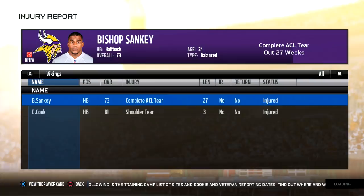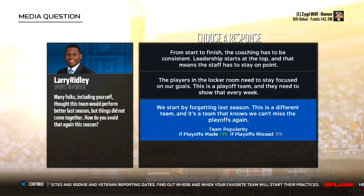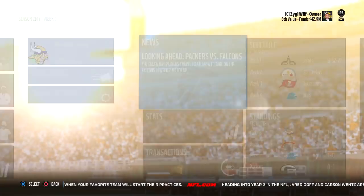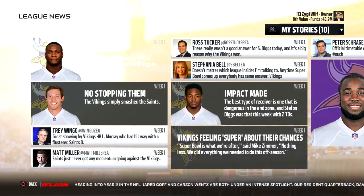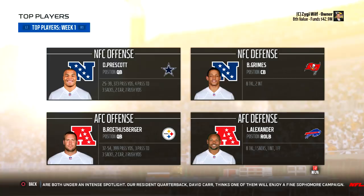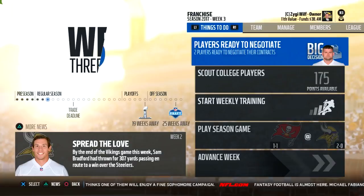As you advance throughout the season, various events will pop up, players will get injured, you'll have big decisions to make, and you'll have media questions. Your answers and how the team plays afterwards can affect things like ticket sales and team popularity. You can check the news stories throughout the season, get a little glimpse of what's going on around the league, and you can also learn about various draft picks in the upcoming draft. Here is the stats page where you can check on the league leaders, and once you sim to week three, you can start negotiating for contracts and scouting players for the upcoming draft.